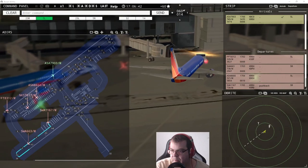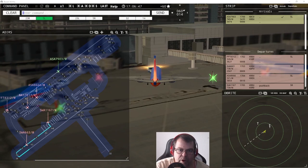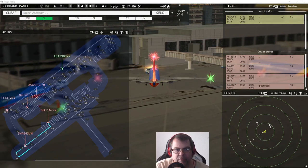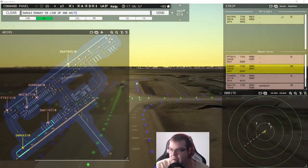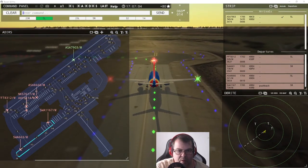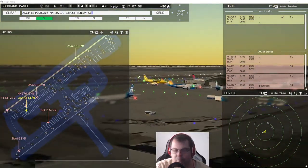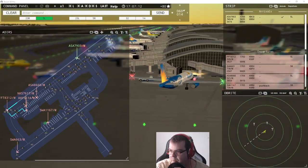Alaska 8666 requests taxi runway five left. Southwest 663, runway five right, line up and wait. Allegiant 3114, pushback approved, expect runway five left. Frontier Flight 8312, wind 60 at 14 knots, runway five left, cleared for takeoff. Alaska 7903, taxi to terminal via Foxtrot.